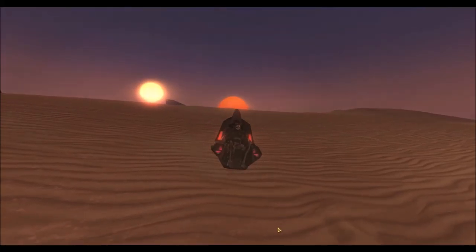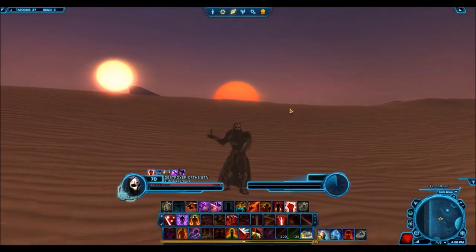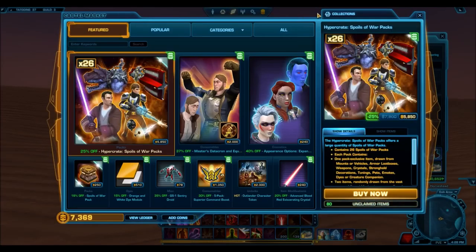Welcome everyone to another Star Wars The Old Republic video. Patch 5.6 is upon us, and I hope you guys are enjoying the new Flashpoint and some of the new changes to Galactic Command. We do have a new cartel pack, the Spoils of War cartel pack, and I'll be opening one today. There were some interesting changes I checked out in collections, but firstly, some of the most notable changes include two weapon sets in this cartel pack.